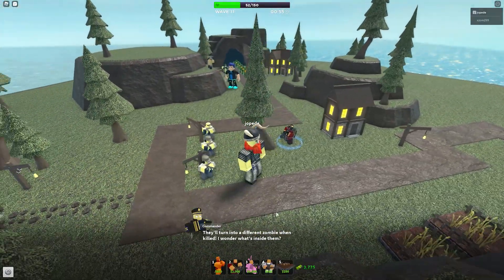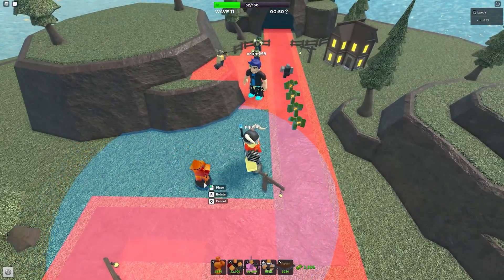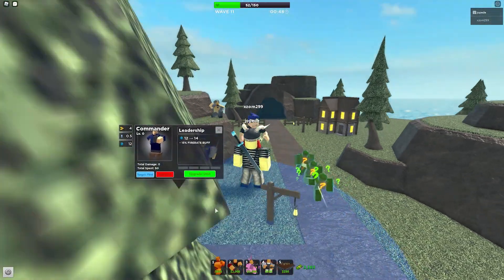Alright, so we are in game now. We are going to go ahead and place down a Commander. I am going to put him maybe like right here. Yeah, that is a pretty good spot I think.